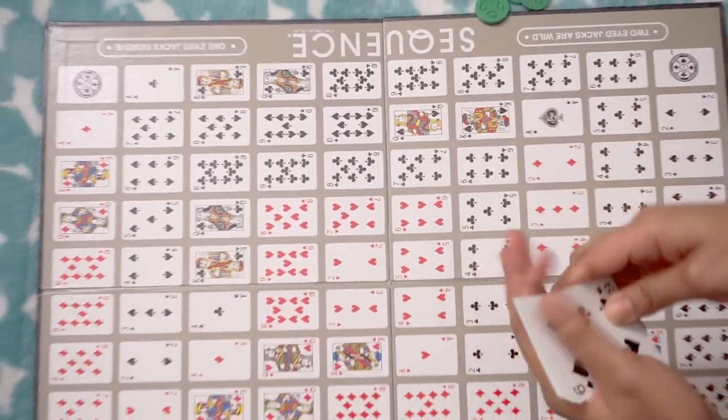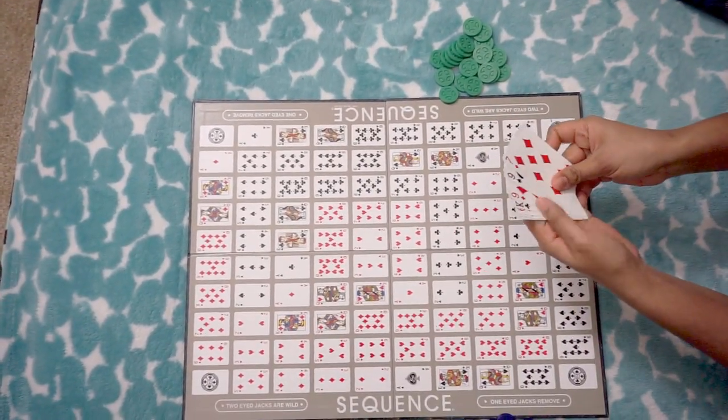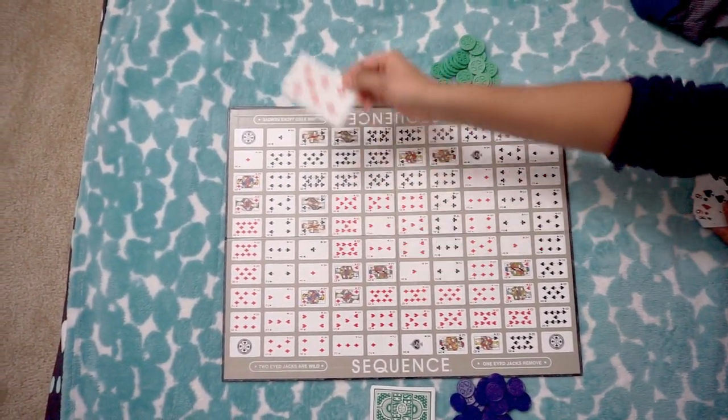Player 1 uses green chips. Player 2 uses blue chips and has 7 cards.